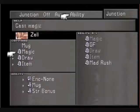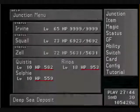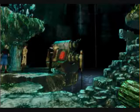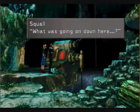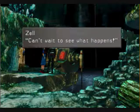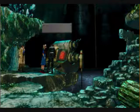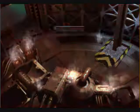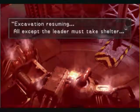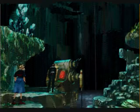I think we can get Counter None off Zell and replace it with Strength +30%. So what happened was I lost to the boss that we were going to fight here because he's quite difficult — this is my second attempt at defeating him. That doesn't look too good.